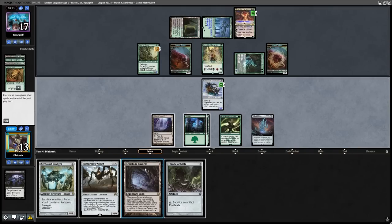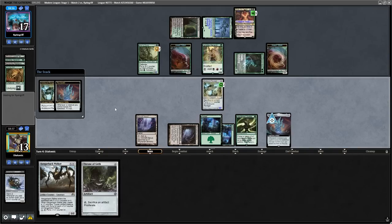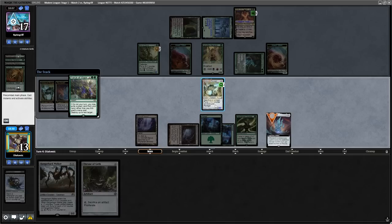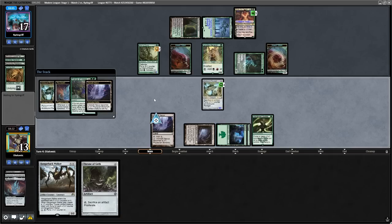Top decking a land, we now go for a Patchwork Automaton, playing it alongside the Ozolith. The opponent plays another Ignoble Hierarch, plays a Strangleroot Geist, pluses and passes. Now with a load of value on the board, I decide to try and attempt some form of lethal. I play my Arcbound Ravager, sack the Patchwork Automaton, but in response they Force of Vigor the Arcbound Ravager and the Ozolith — a very weird timing. Why wouldn't you just Force of Vigor the Inkmoth? I don't know, but let's continue.